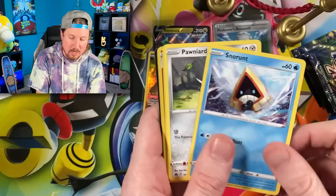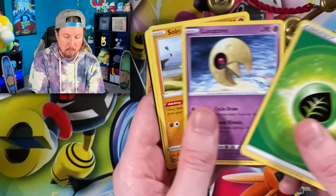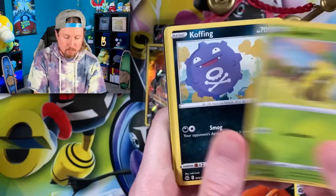We got Zacian V — Zacian, welcome to the party — which I believe we already have as well. So we're at four pulls so far from the first Crown Zenith opening of today. We got Ultra Ball and a very, very sleepy Snorlax.